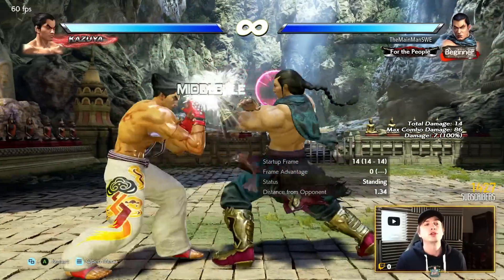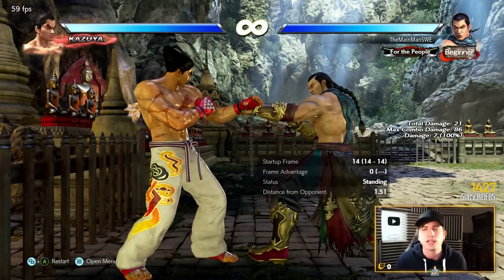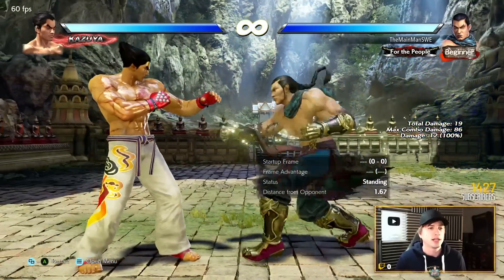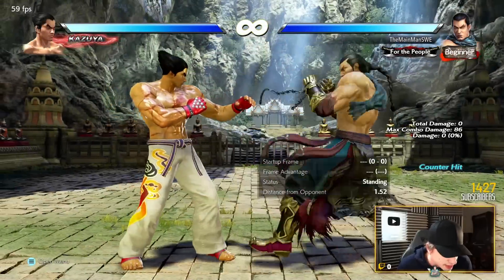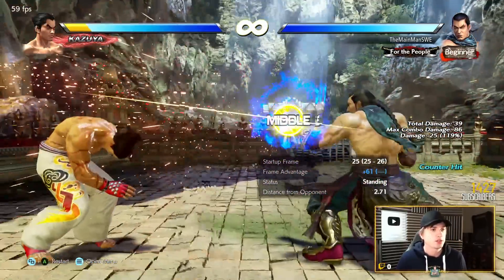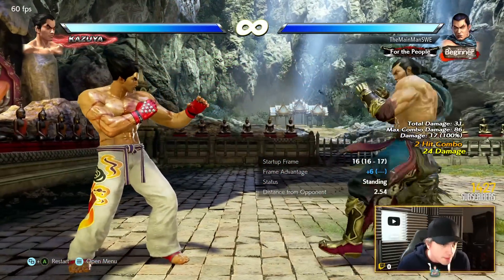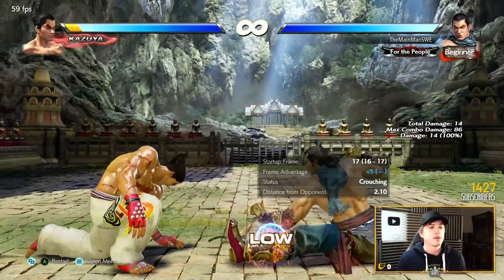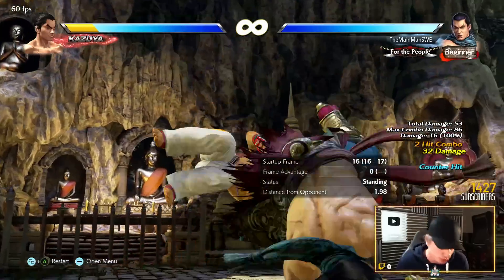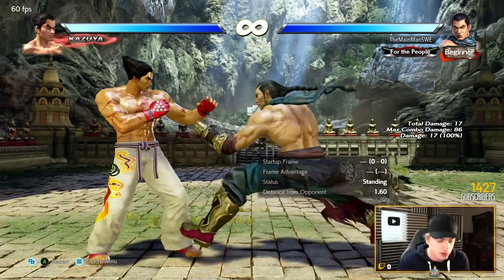For poking: down-for-1 is neutral on block — if you both jab afterwards, you trade. This is completely unique to Feng Wei. It comes out at 14 frames, plus 6 on hit, and counter hit gives plus 36 — pretty good. 1-1 is really good; second hit on counter hit is a launcher. You can do 1-1-2-1 to throw them off. 1-3 and down-back-3 are basically homing, super long range lows — launch punishable, but super cool and damaging on counter hit. Down-2 is an instant high crush, minus 12 on block, and knocks down on counter hit.